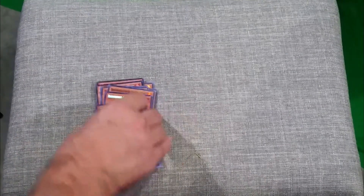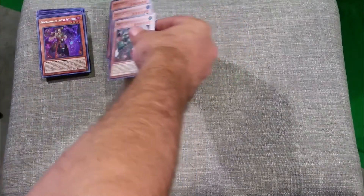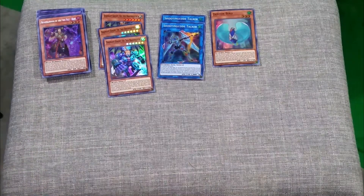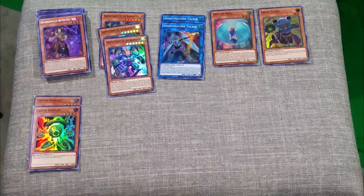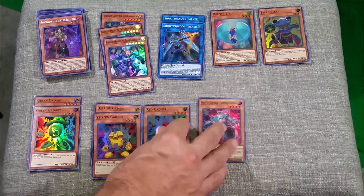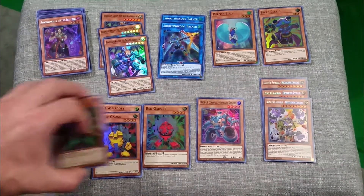Those are my main monsters for Brotherhood of the Fire Fist, which was probably the most I'd gotten. I also got Dynamite Knight, three True Draco Fighters, two Shooting Code Talkers, one Def Con Bird, one Swap Cleric, two Green Gadgets, two Yellow Gadgets, one Red Gadget, one Boot Up Corporal Command Dynamo, and three Boot Up Admiral Destroyer Dynamo — definitely building up for that gadget deck.